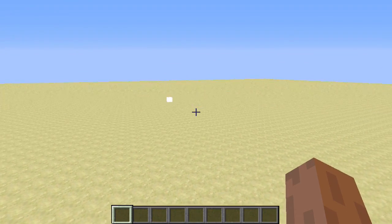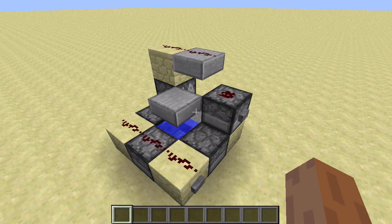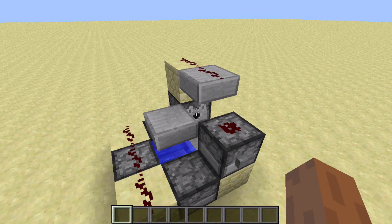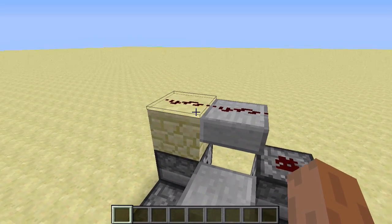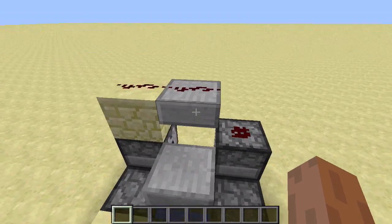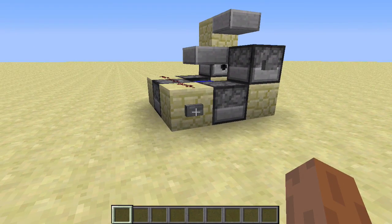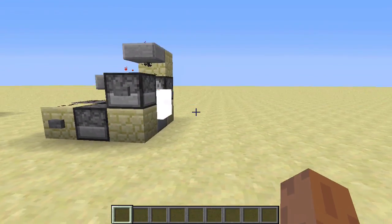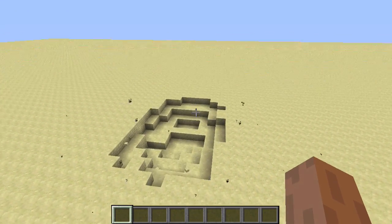As you can see, it's a very effective cannon and does a pretty good amount of damage. Recently, TNT cannons that fire more than one TNT per shot have become very popular, so I've created a little optional addition that only adds about 15 more seconds to the build time and only three more redstone dust, allowing you to fire two TNT per shot instead of one. Also very effective and deadly.